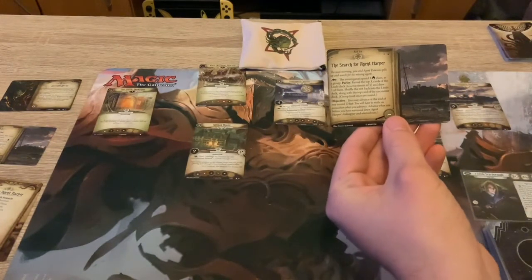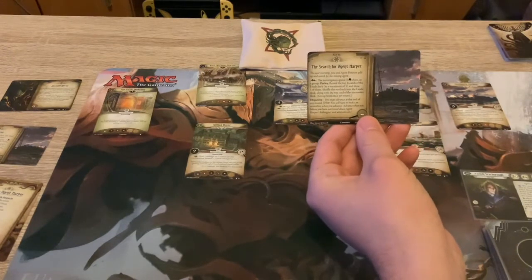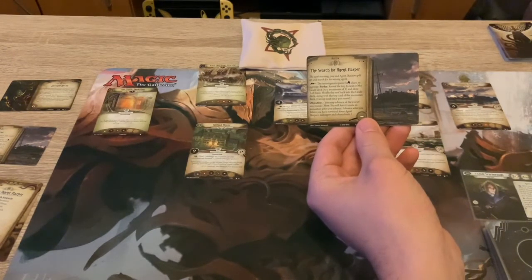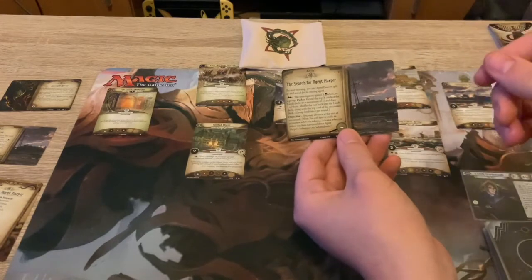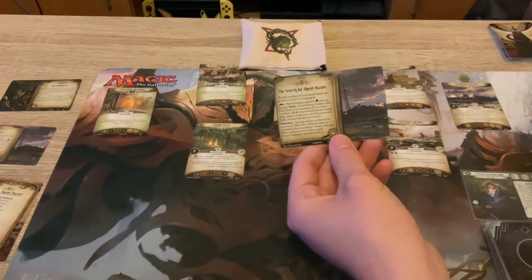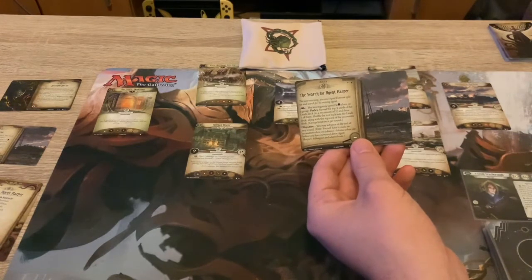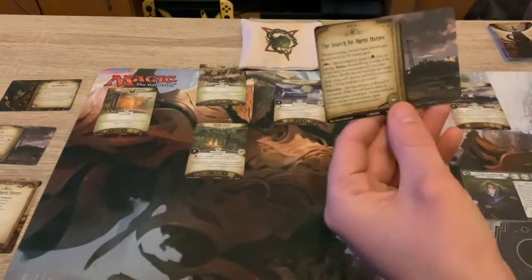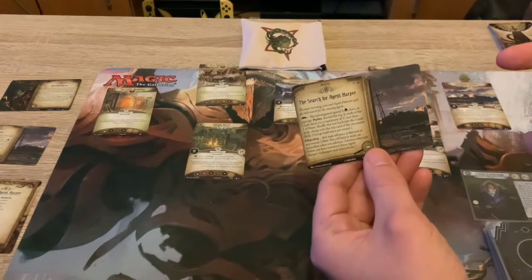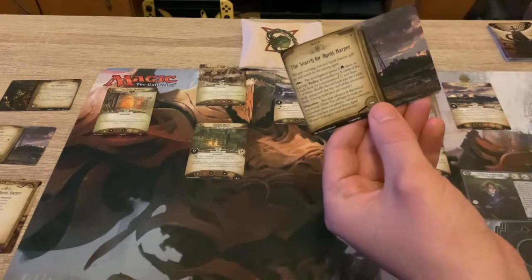This card helps you because the more leads you pull, the more you narrow it down - it's personal deduction and you're going to guess who it is. So if you look at the act card, it reads: the next morning, you and Agent Dawson split up and search for the missing agent. You can spend X clues as a group to parlay, look at the top X cards of the leads deck, max of three, and draw one - which goes back in the leads deck, and a card from the counter deck goes into the leads deck. So the more time you take, the better it is for you, but the more encounter cards you have muddling the deck up as false leads.